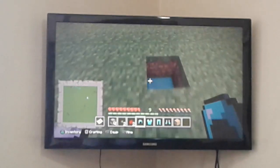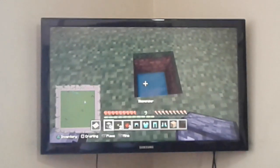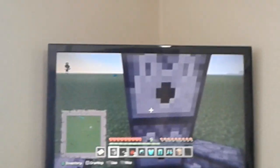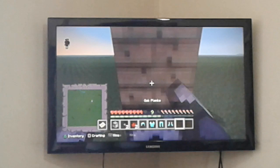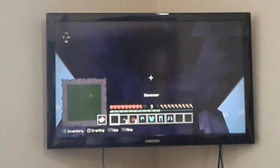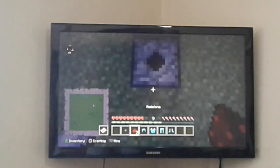Hello guys, today we are going to be building two redstone hacks, so let's get started. First we're going to build a machine that dresses you up so fast. First, put the dispensers like shown, then put a button here.